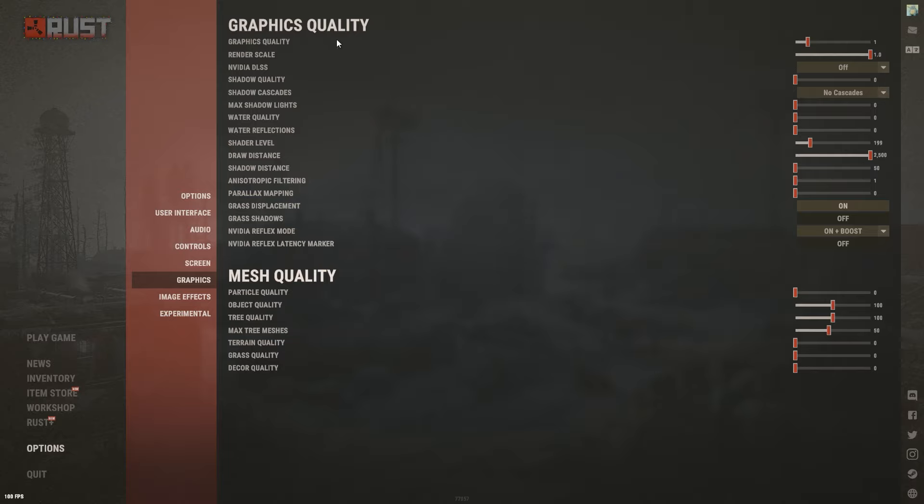Now the main section: Graphics. Graphics Quality at the top — from experience and research, anything above 3 or 4 doesn't actually change visual quality at all and just hurts your FPS. High-end PC: stick to 3 or 4. Low-end PC: 1 or 2 — I don't recommend 0 because it looks play-doh-ish. Mid-range: 2 or 3. Render Scale: do not go below 1.0, it makes your game blurry. NVIDIA DLSS: off.